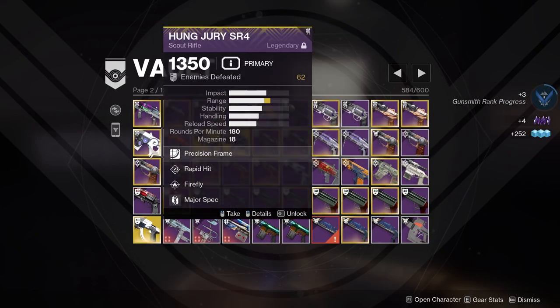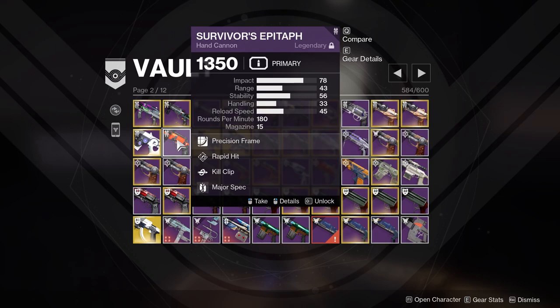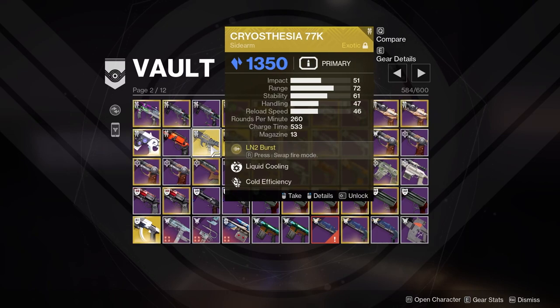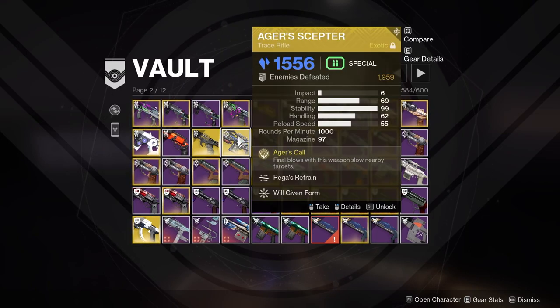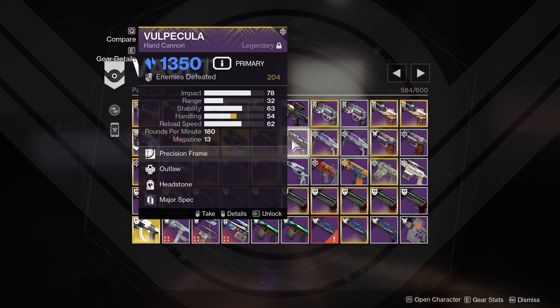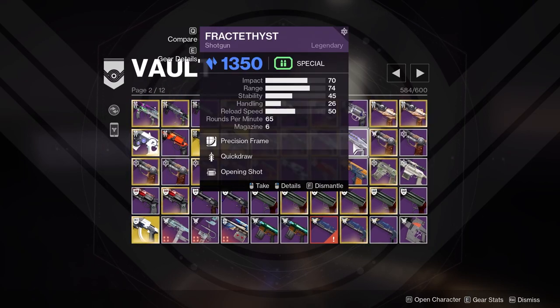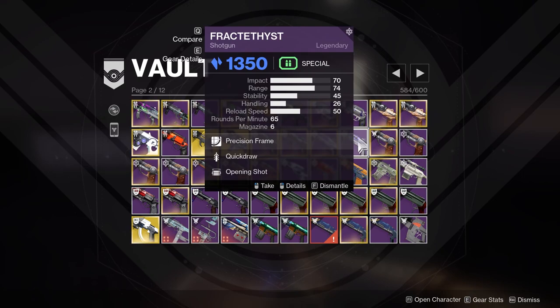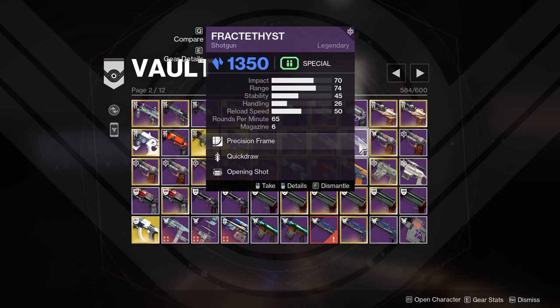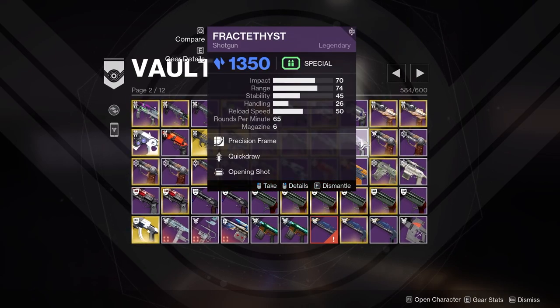Wrist-Rocker Quick Drop Vorpal. Slideways Iron Reach Risk Runner — I was using this for PvP. Circles Harmony — I feel like I like Harmony but it's too situational. Hung Jury Rapid Hit Firefly — I thought scouts were getting buffs so I'll keep that. Epitaph Rapid Hit Kill Clip — I'll leave one of those. Christie I have not used since the rework and haven't really heard anyone talk about it. Ager's Scepter. Vulpecular Outlaw Explosive — love that roll. Outlaw Headstone — also love that roll.